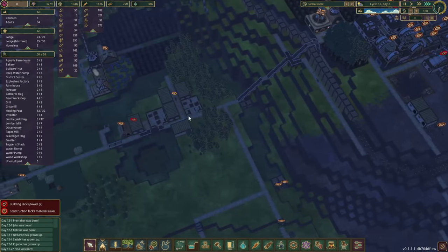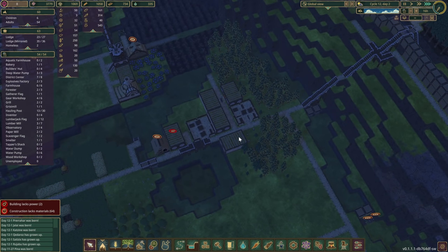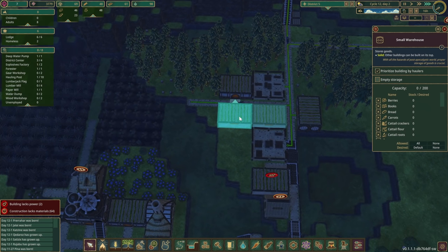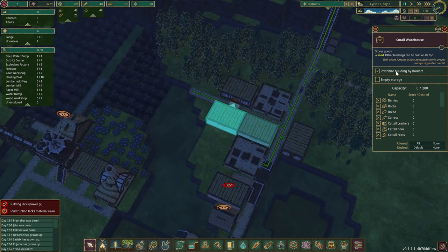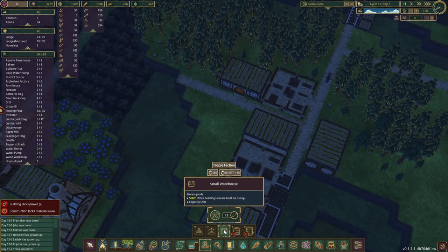I'd really like this to be done. Do we still have enough food? Yes we do, so that's good. Actually now that I think about it, that could work differently. Let's delete that and do a couple more warehouses — one over here and then one about there should be fine. Let's connect them up.